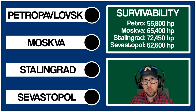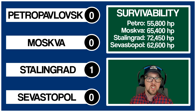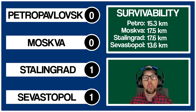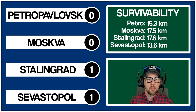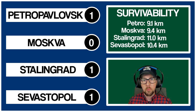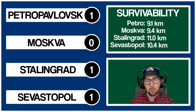First, hit points: Stalingrad gets a point for having the most at 72,450 — over 7,000 more than the next ship, which is Moskva. For detectability by sea, the point goes to Sevastopol: it starts at 13.6 km and with a captain perk and an upgrade module you can bring it all the way down to 11.0 km, which is almost as good as a US cruiser. Moskva and Stalingrad are both in the mid-17s to start, with Petropavlovsk at 15.3 km. For detectability by air, Petropavlovsk takes the point at 9.1 km.